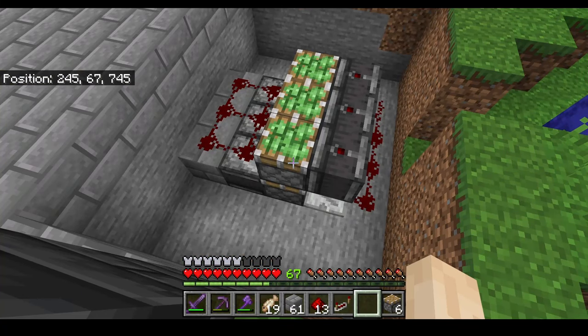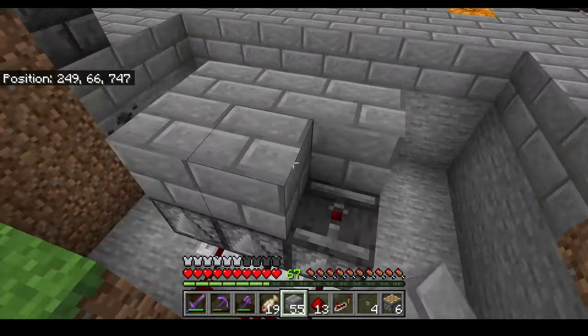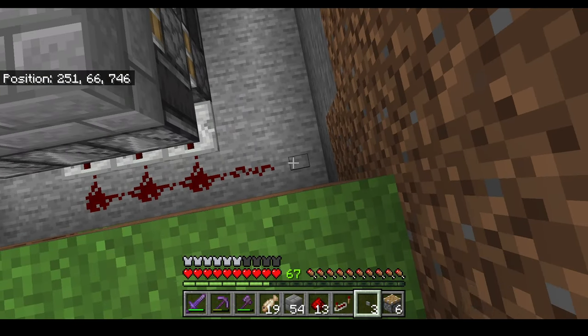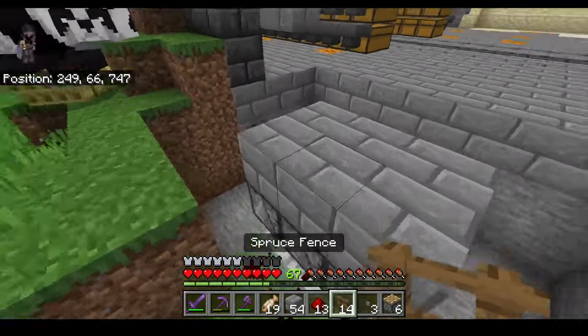Your build should now look like this. Next put some blocks on top of the sticky pistons and observers. You can then place a button down here. Press it. Okay so it works.